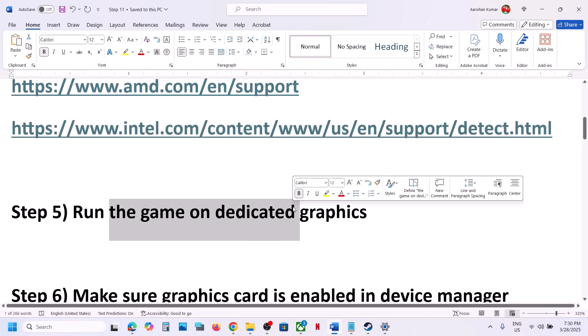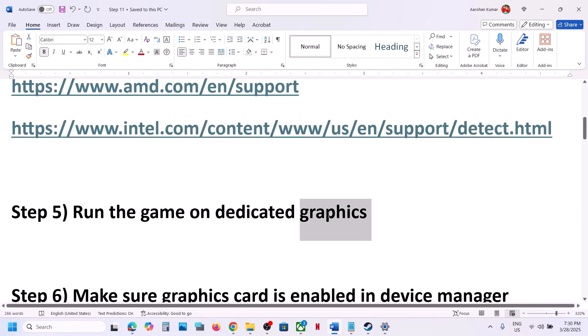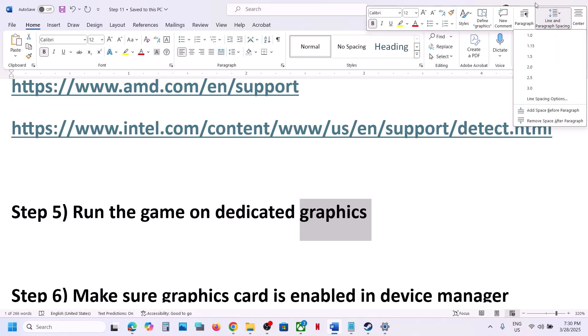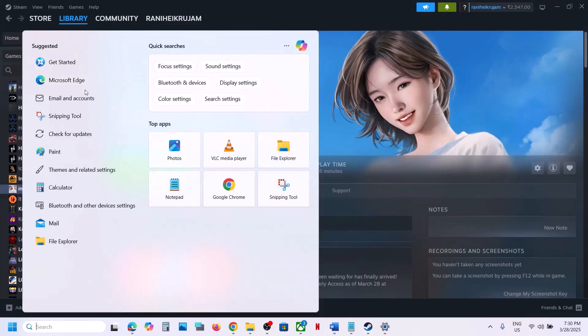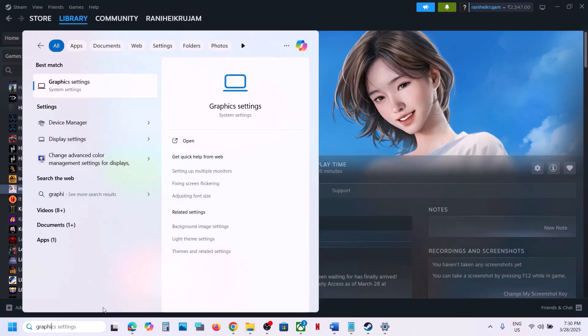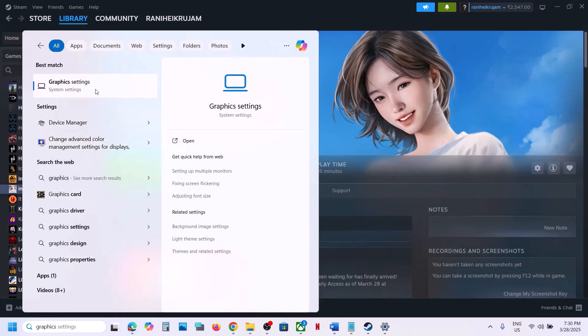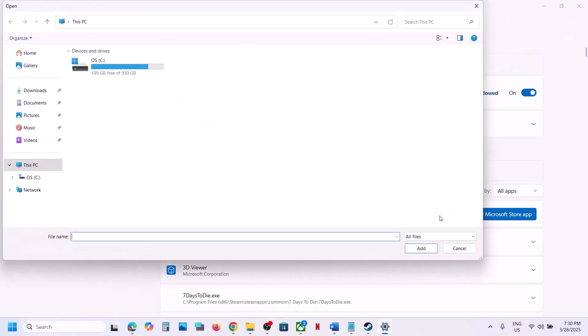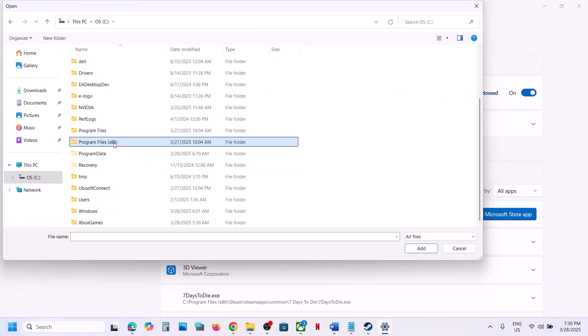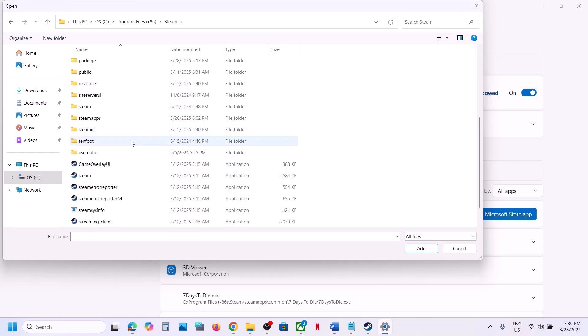The next step is to run the game on the dedicated graphics card. Type 'Graphics Settings' in the Windows search box and click on Graphics Settings. Click on 'Add Desktop App,' then go to the game installation folder — open the Steam folder, then SteamApps.